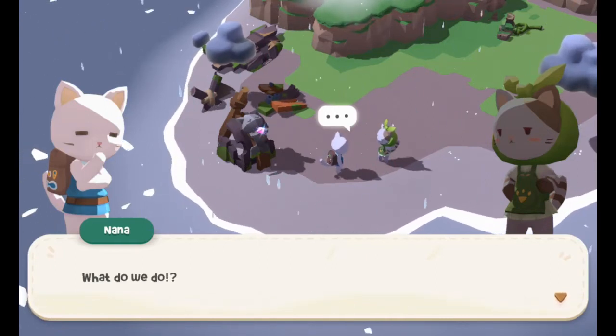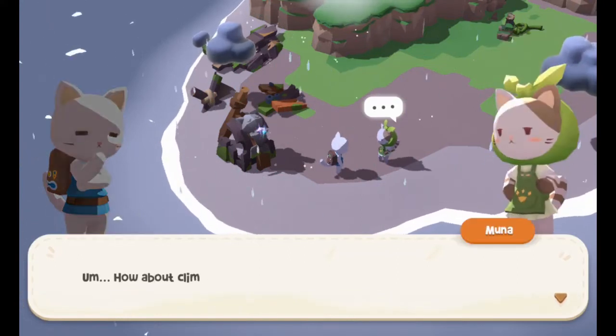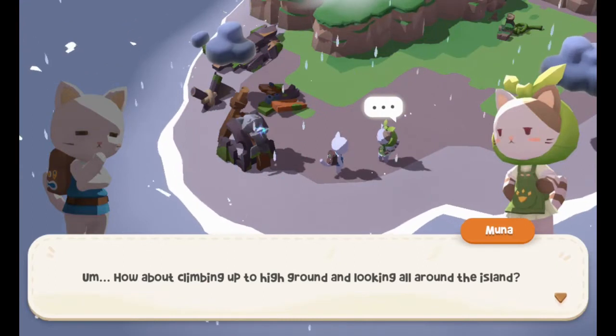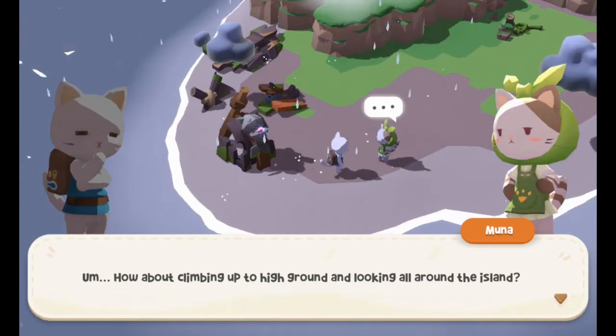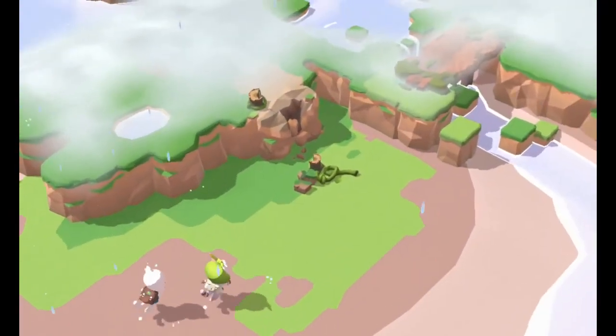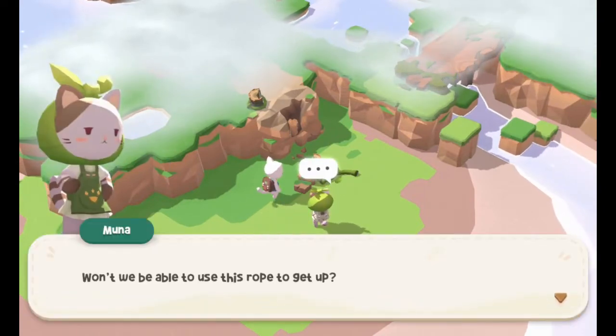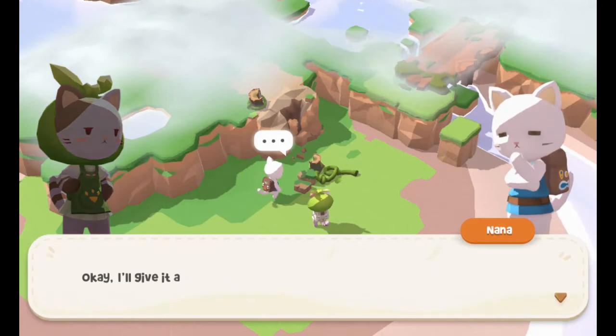Oh no, that means we have nothing to eat — time to go feral. What do we do? How about climbing up to higher ground and looking all around the island? Sounds like a sensible plan. Won't we be able to use this rope to get up? Storm seems to have cleared up. Sure, why not — okay, I'll give it a try.